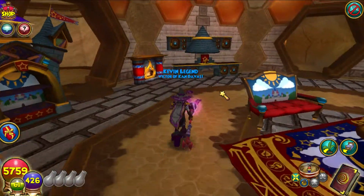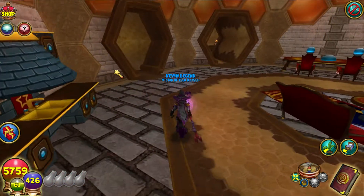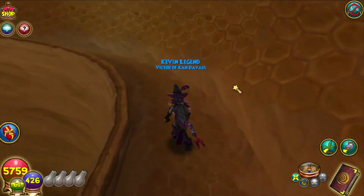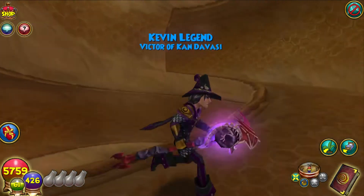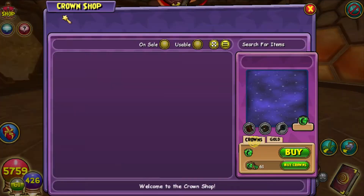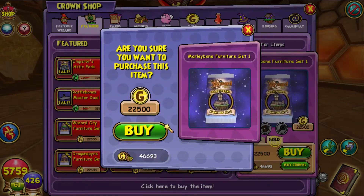Let's turn off all the water — someone's running all the water. There's probably no way we can fit all the furniture in here, so we're going to go to the top level. Xsplit wasn't working, so we'll use this software to pause the video. Here is the next slot — we will be opening the Marleybone Furniture Set 1, my least favorite world in the whole game.